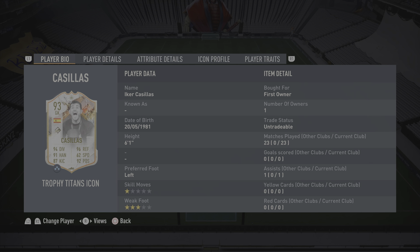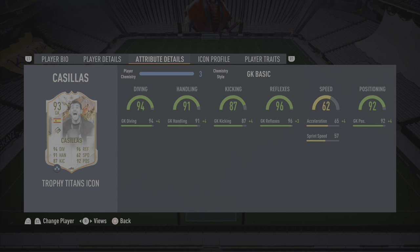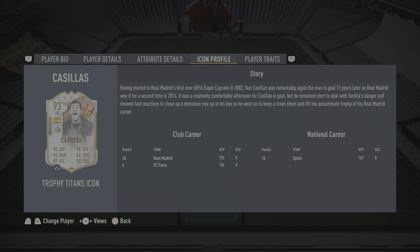He's got one-star skill moves, three-star weak foot, played 23 games, and somehow even managed to get an assist. This was an SBC card — there is a better version of him, a Cover Stars icon for Casillas as well — but this is the Trophy Titans version. He's got 94 diving, 91 handling, 87 kicking, 96 reflexes, 62 speed, and 92 positioning.